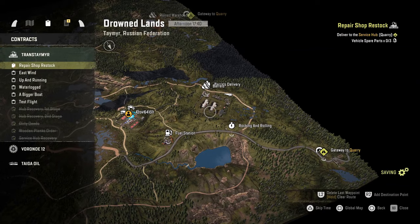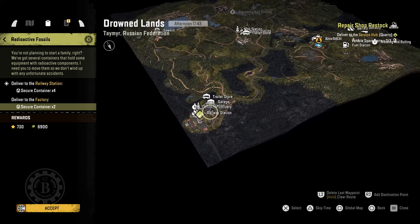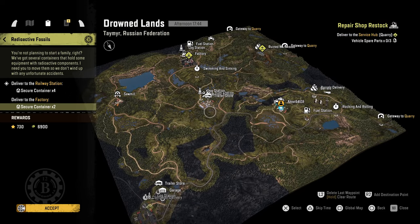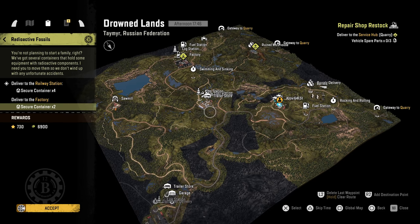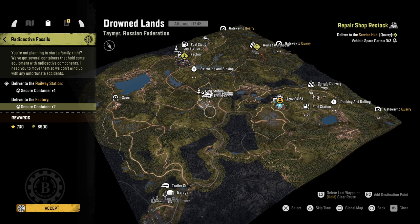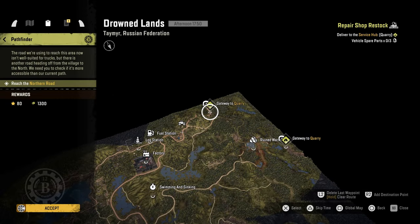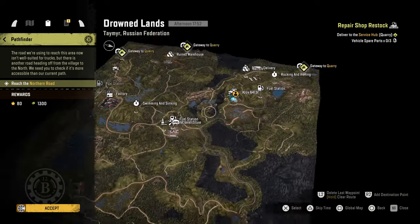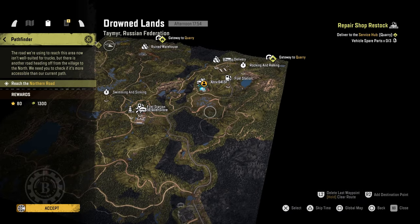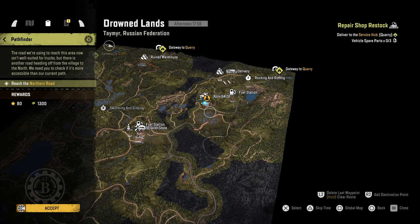This is all logging, so we are going old school — basically going all the way back to logging when it comes to that one. Security... so this is all from this map. This is actually something we could have done before we went to the quarry, but we'll get there. Pathfinder — reach the northern road. I'm pretty sure I already did that, so that should be pretty easy and it's only $1,300.